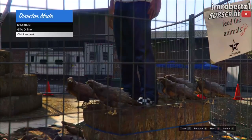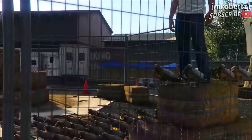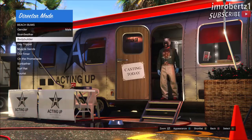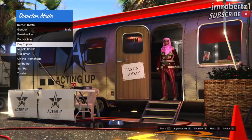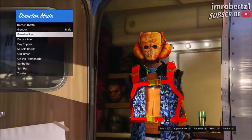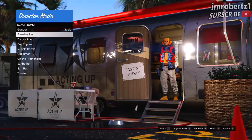Now remove your shortlist online character, then go to actors, beach bum, then change the appearance. You should see red modded outfits in the trailer. Keep switching appearance until you find the outfit you want. In my case I'll be getting the white joggers, so I'll be looking for the outfit with the white joggers and a Christmas mask.